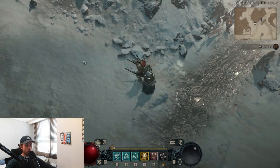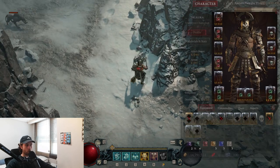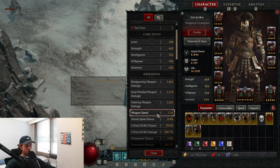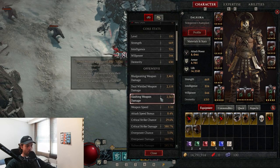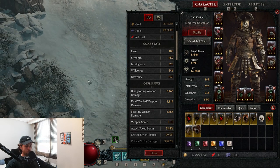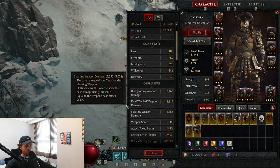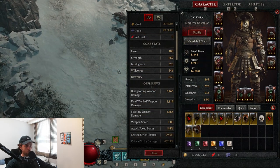For context, I have Hamstring on, so all of my attacks that bleed — which is all of my attacks — apply a slow, which is a crowd control. So I can proc it by just killing anything. If I open up my attack speed here, note it's 8.4. I'll go kill this wolf — I pressed the wrong button, never mind — let me bring it back up. I kill a wolf and it's up to 38. You can see that.